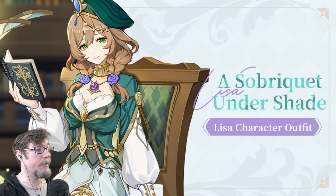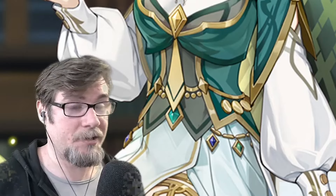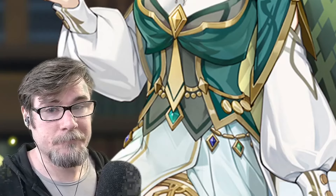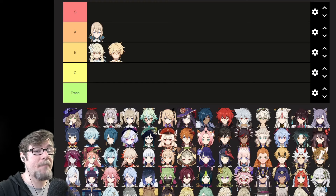I don't like this skin of hers — it's supposed to have Sumeru vibes. I understand that, but that doesn't mean it's good. Maybe on a different character I would love this, but for Lisa I just don't buy it. Yes, she went to school in Sumeru so it makes sense, but I'm not talking about that — I'm talking about how it looks on her. Green and gold is very good, but I'm thinking she looks like the green power ranger. I don't want to think about Power Rangers while playing Genshin Impact. Honestly, I'm going to put Lisa in low A for now — she's low A, high B.